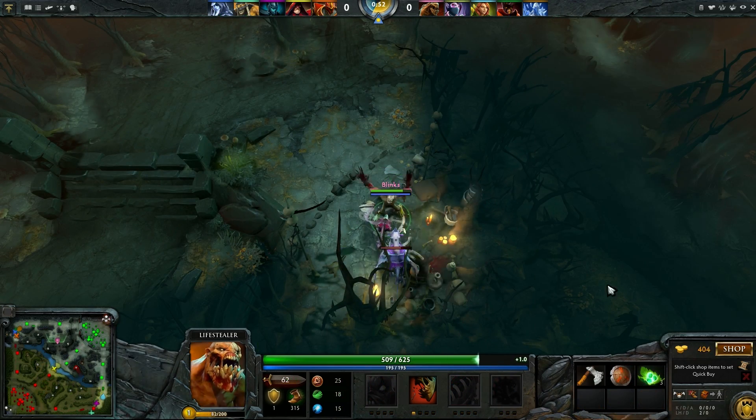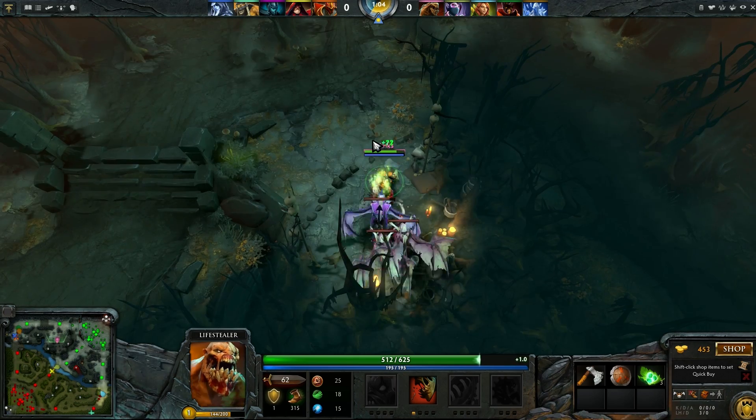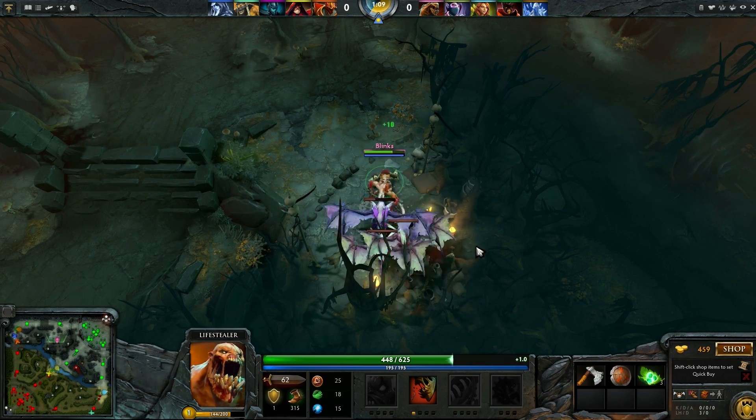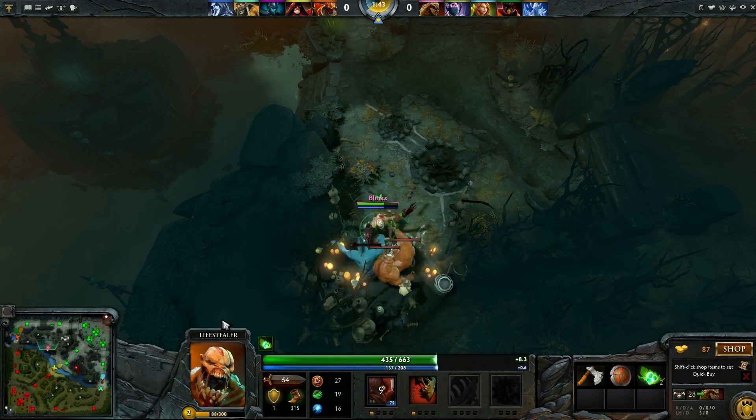When starting off your jungle, start at the easy camp, and once you kill it at around 55 seconds, leave the camp so the creeps respawn and come back and kill it again. After that, cycle between the easy and medium camps until level 5, at which point you can start tackling the hard camps.